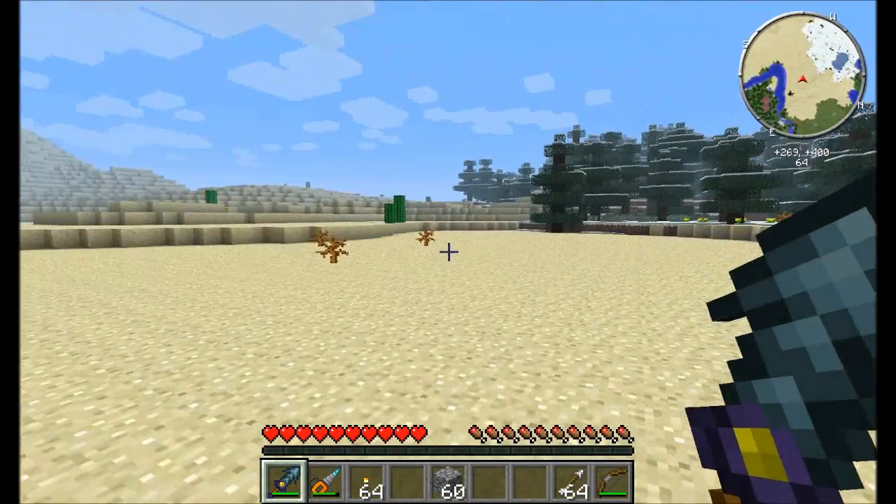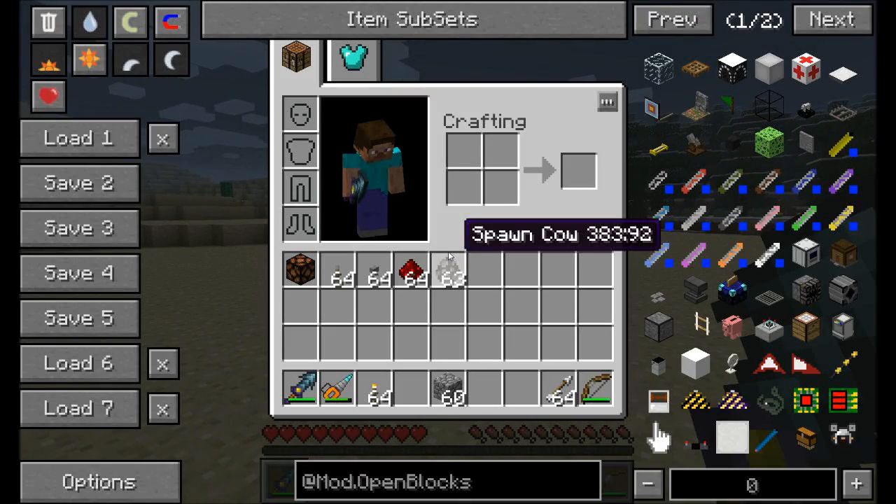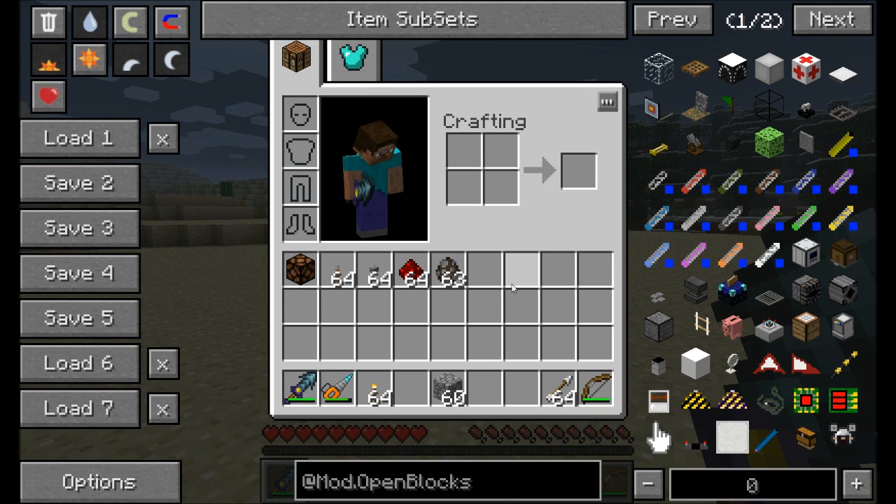Hello everyone, this is Direwolf20 and welcome to a brand new mod spotlight on OpenBlocks. OpenBlocks is best described as a crazy mishmash of different items and tools and gadgets and toys — it adds just so many different random things to the game. It's an open source mod, so you can view the source code. Mikey Moo is the main developer, but it's really a team of people, and they've also taken requests and suggestions from the community. Let's get started checking it out.